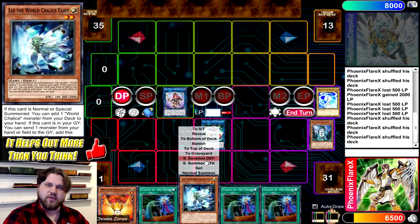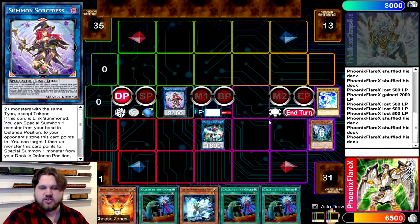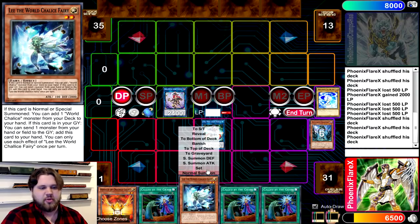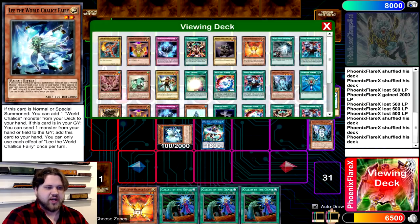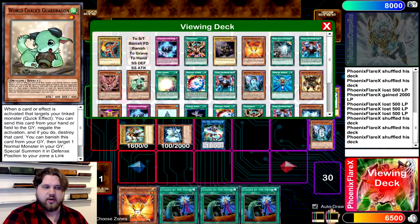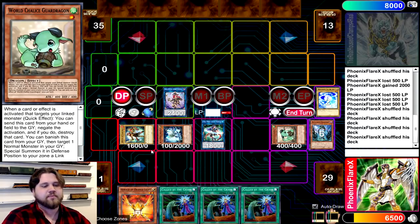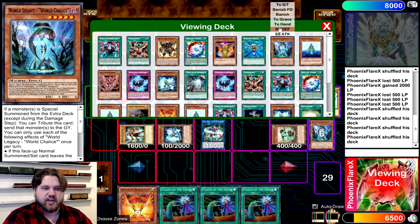Your World Legacy World Chalice is going to go Chainlink 1, and your Emduk is going to go Chainlink 2 because we have Lee in our hand to summon. Everything I'm doing as far as zone placement from here on out is actually super important. You're going to Special Summon Lee here, then the World Legacy World Chalice is going to resolve, and you're going to summon your Vanilla from your deck in the far left-hand zone. Put your Guard Dragon out of the way somewhere. Lee is going to get you a search — search for another World Legacy World Chalice.